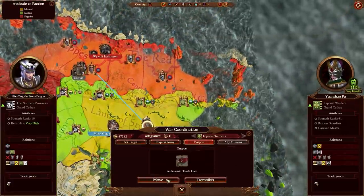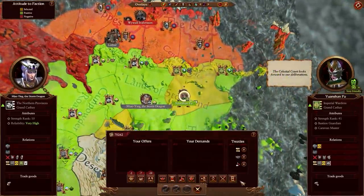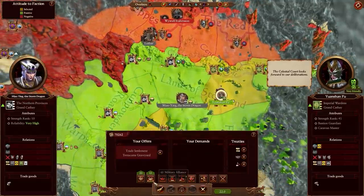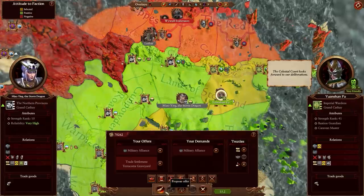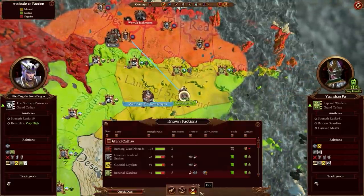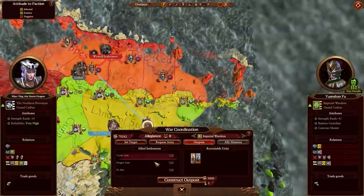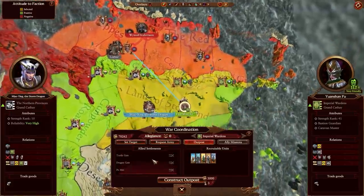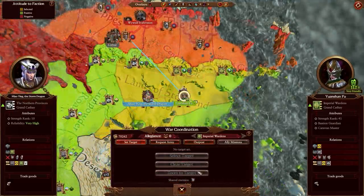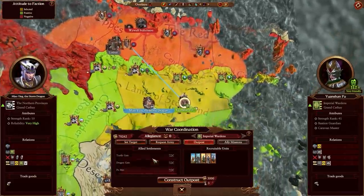When watching that clip back, I was wondering if CA fixed the alliance problem where certain alliances actually hurt your confederation chances because it artificially boosts their faction power and makes them not want to be assimilated into your faction. Because if they haven't, he might have screwed himself there — naturally you'd rather own all settlements on the Bastion than be allies with someone who has a portion of it. But that's an important player choice to have, and allies are quite a bit better now because you can build outposts in allied settlements and recruit units from their roster, which has the potential to be insane.